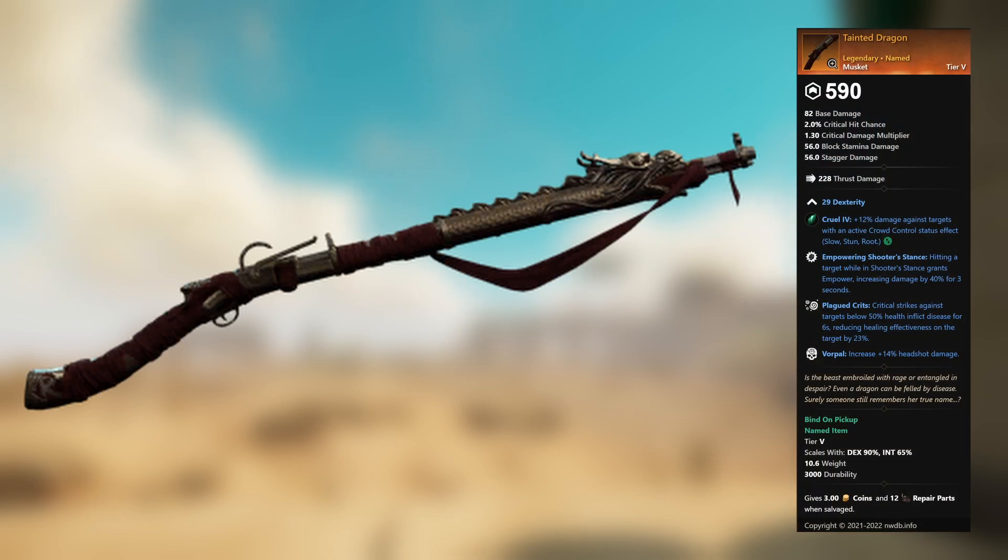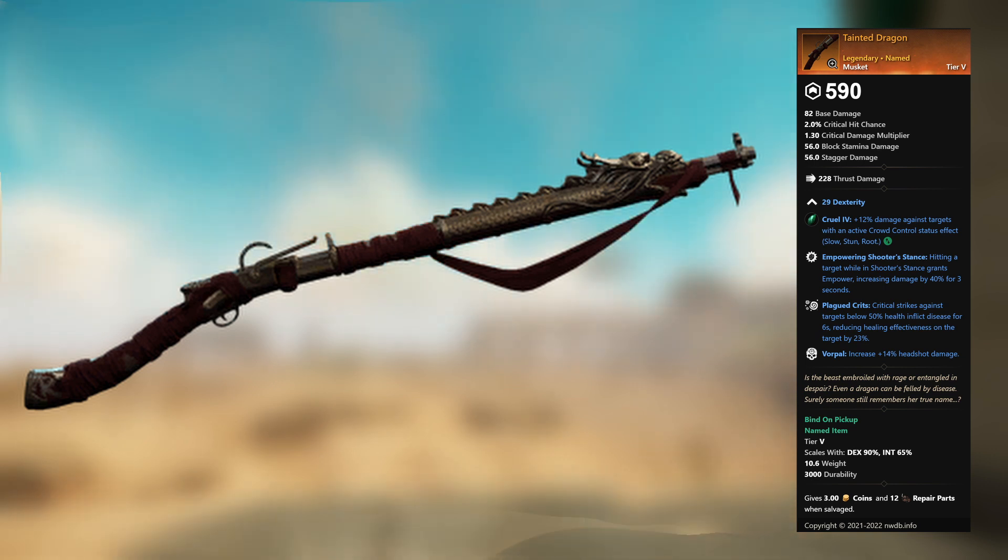Tainted Dragon — legendary unnamed musket. 29 Dexterity, Cruel 4, plus 12 percent damage against targets with an active crowd control status effect. This gem can be replaced. Empowering Shooter's Stance: hitting a target while in Shooter's Stance grants Empower, increasing damage by 40 percent for 3 seconds. Plagued Crits: critical strikes against targets below 50 percent health inflict disease, reducing healing effectiveness by 23 percent. Vorpal: plus 14 percent headshot damage.